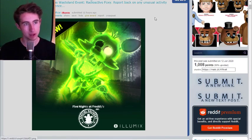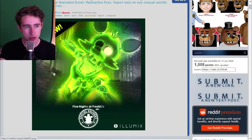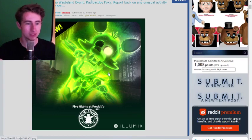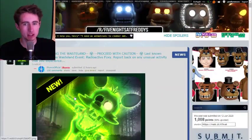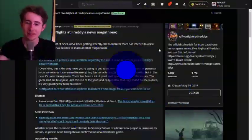It gives the games more color and depth, which I really like. We're gonna get more animatronics from the Wasteland event. I'm just looking at the background — this could be from the story, and if you've read it you'd know which one I'm talking about. I'm not going to spoil it, but maybe that is that place. That's only a theory since this is Illumix, not Scott, so it's not main lore content.